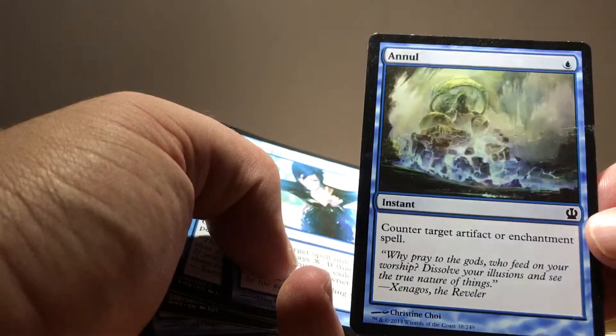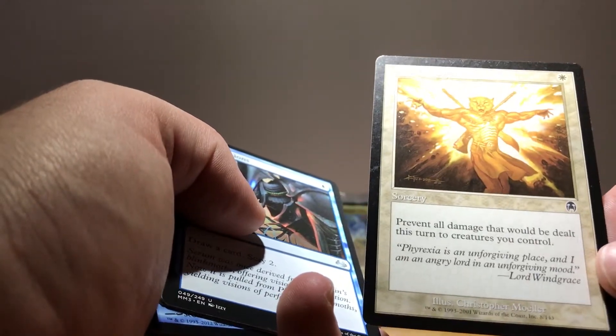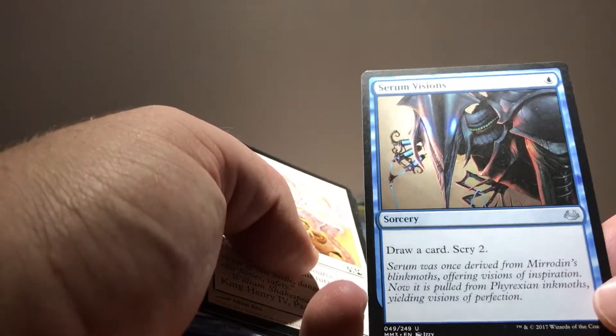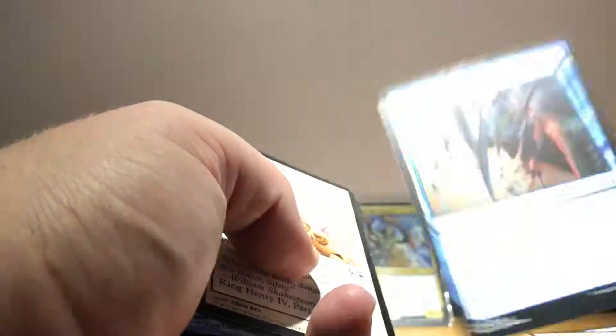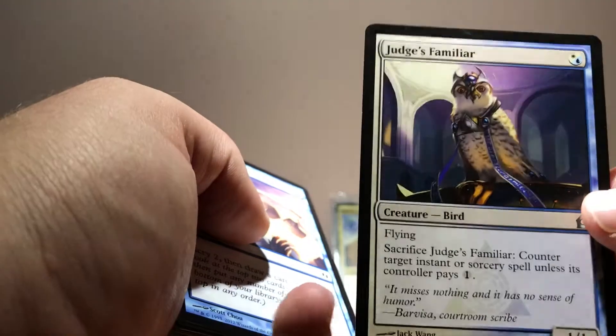Let's go to the one-mana spells. Negate — a lot of artifacts and enchantments are really powerful in commander, so you want to be able to counter them for one blue. Syncopate is a counterspell unless they pay X and the spell gets exiled. Turn Aside for one — counters spells that target a permanent. Divine Light — prevent all damage that would be dealt to creatures you control this turn. Serum Visions — one of the more expensive cards in the deck; for a budget option use Opt or anything really, or another counterspell. Pay No Heed — really useful for keeping us alive and preventing our creatures from dying.